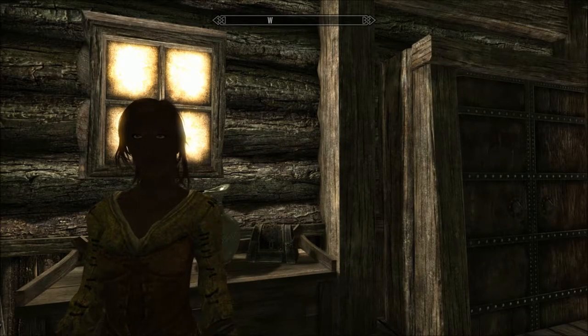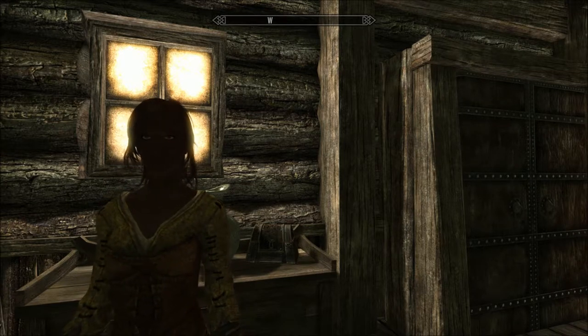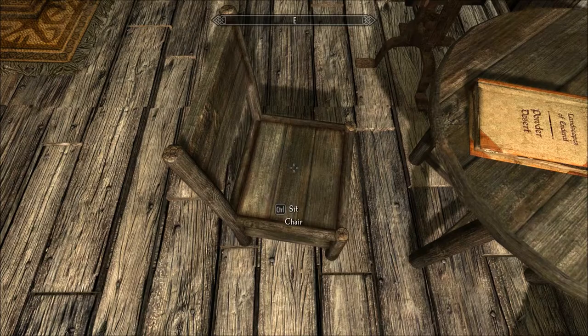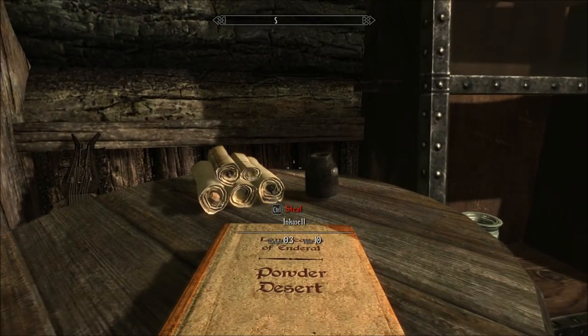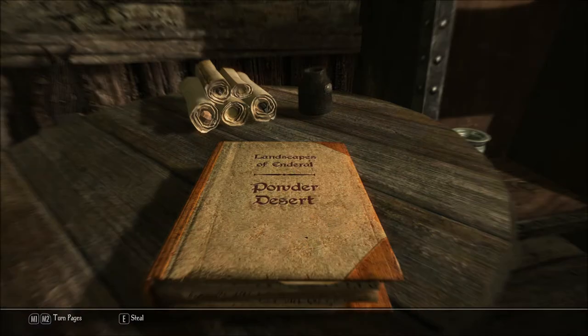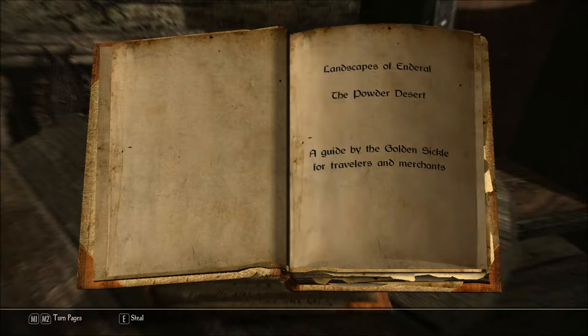Hello and welcome to Let's Read the Books of Enderal. I'm Amethyst Lunatari. Today we'll be reading Landscapes of Enderal, Powder Desert, which I found here in Liliath's house in Riverville. Landscapes of Enderal, the Powder Desert — a guide by the Golden Sickle for Travelers and Merchants.